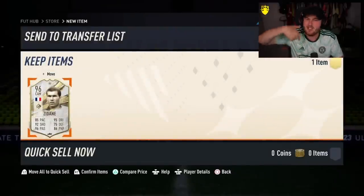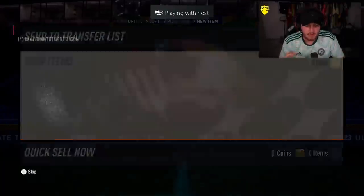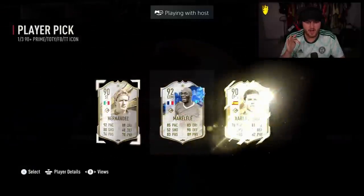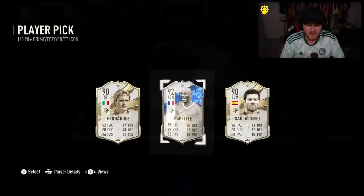For Birthday Maldini, Trophy Titan Zizou — let's get something better. The Lampard theory is well and truly birthed right now. Team of the Year Makalele — it's just not going to cut it right now. That is a really bad player pick again. I thought we were on a good run as well.